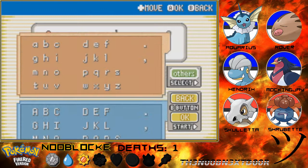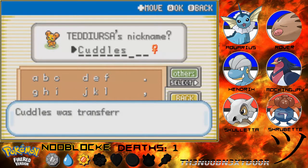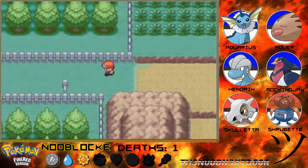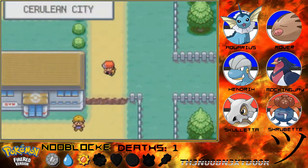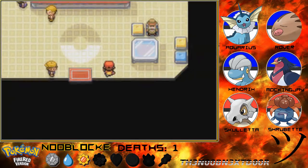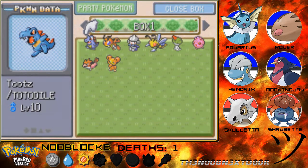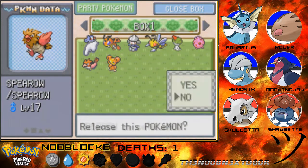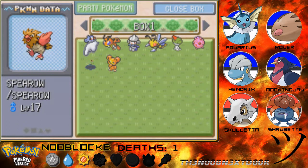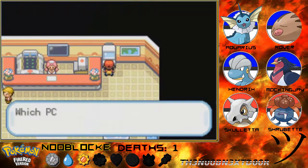I'm going to name it Cuddles because Teddiursas are cute, they look like you just want to cuddle them. It's a girl so Cuddles fits. Let's go get the levels caught up. Maryland did a Nuzlocke on Platinum and he did really phenomenally well - it was probably one of my favorite Nuzlockes I've ever watched from part one to finish, might be the only Nuzlocke I've ever actually watched from part one to finish. We're not going to worry about Cuddles' level because I don't see us using her anytime soon.